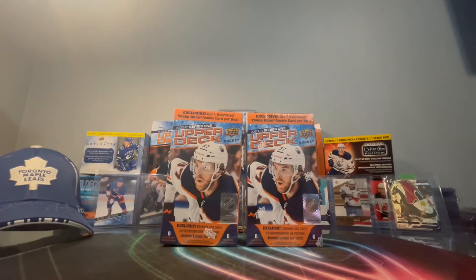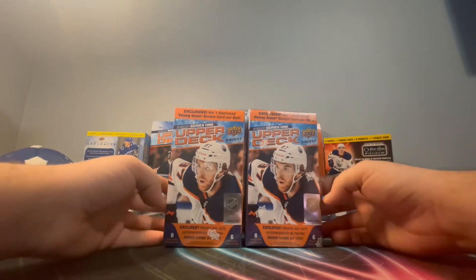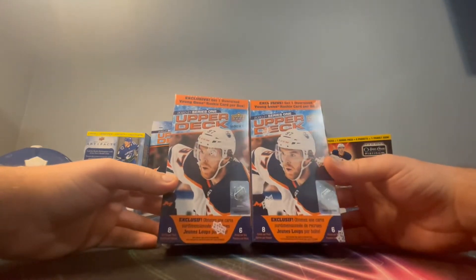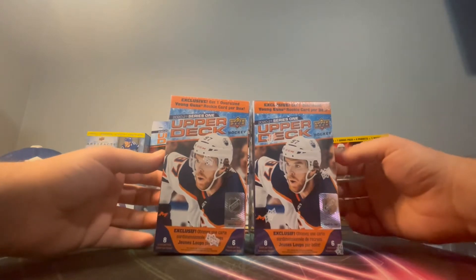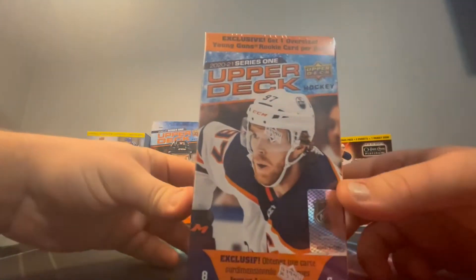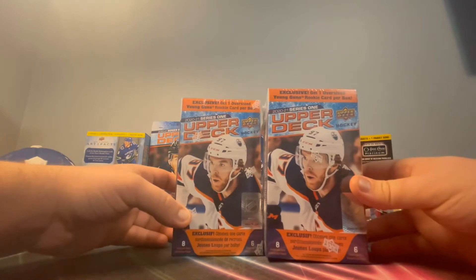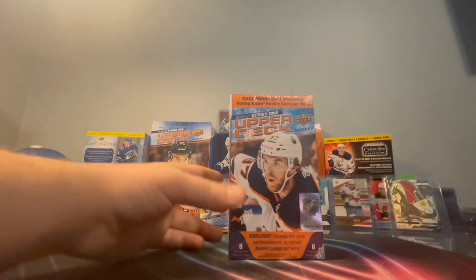What's going on everyone, today we are back with another hockey video. It's going to be 2020-21 Series 1 Upper Deck. We got two blaster boxes with the oversized young gun. I'm gonna take the one on the right and hand the other one to my dad. I'm gonna open up the oversized card in the box and then let my dad open his cards.